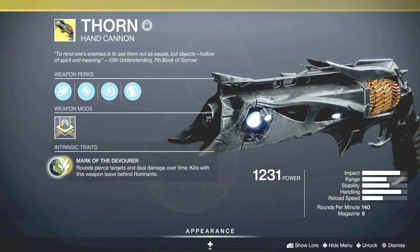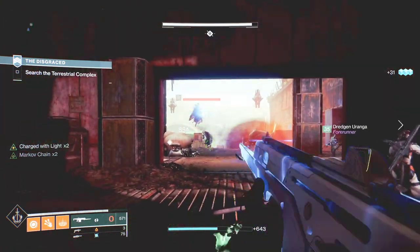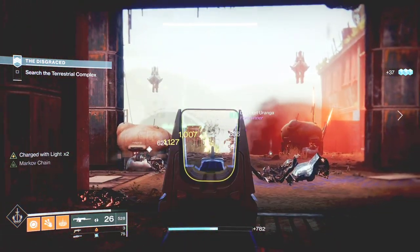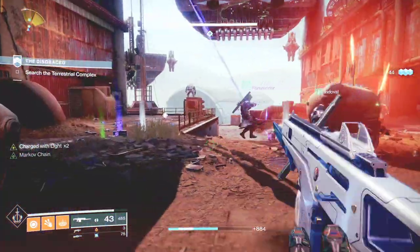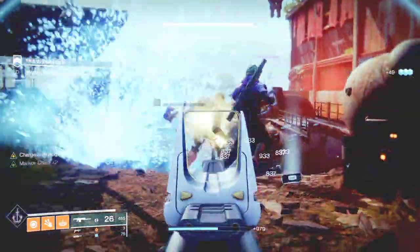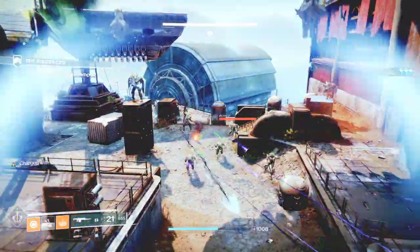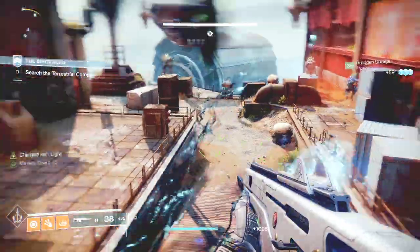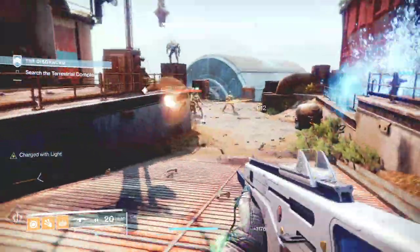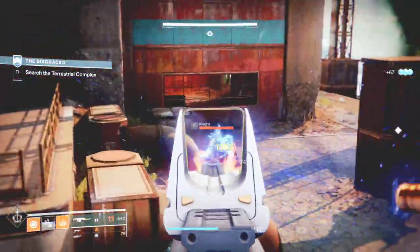For this build, you can also use the exotic hand cannon Thorn to proc perks for Necrotic Grip. But with Thorn, you have to make sure you kill the enemy with the bullets from the gun, not the poison from the gun. However, we are not using Thorn. We are using Monte Carlo for this build because Monte Carlo lets you recharge your melee by just doing damage to enemies. As long as you are shooting enemies, you are getting your melee back faster, thereby giving you more charged melee to repeat the process of poisoning enemies. This is by far the greatest synergy for this build.